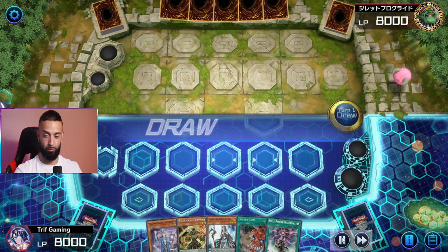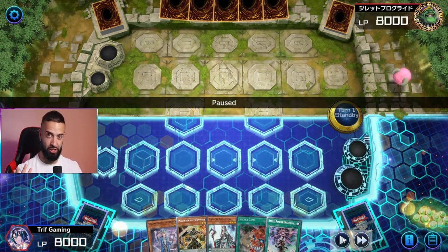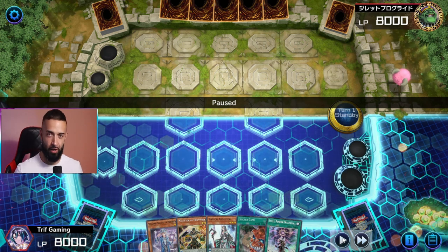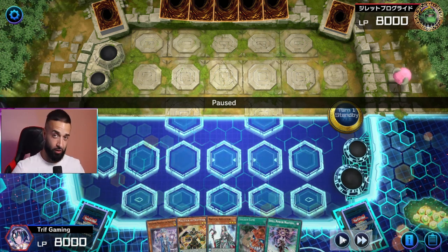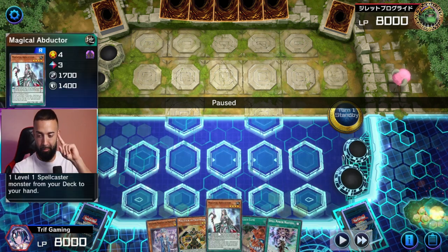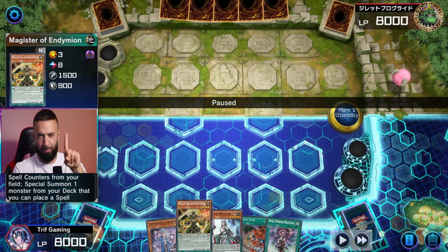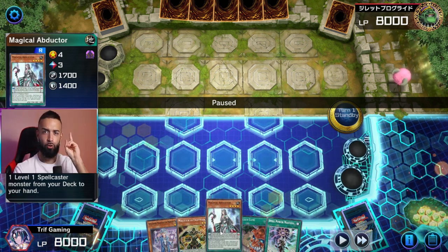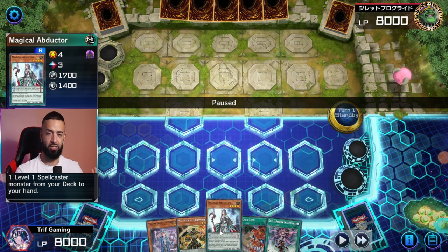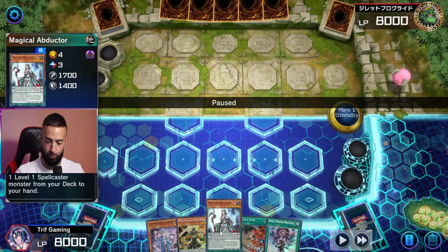First things first, it's very simple. The strategy of pendulum is you need a strategy. First you need a good deck list — which I have, the best deck list, which I'll show at the end of the video. What you need is cards that hold spell counters. Cards like Magical Abductor — Magical Demian is pretty ass, it's not really a starter. But cards like Magical Abductor or Servant of Endemian, those are the cards you want to see. You want as many draw cards as possible in your deck to draw them and get as much value off them as possible.